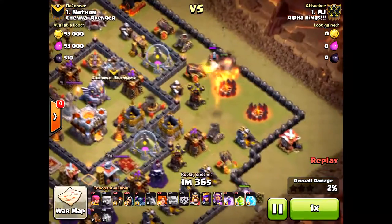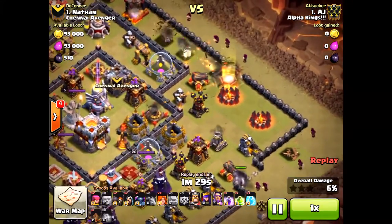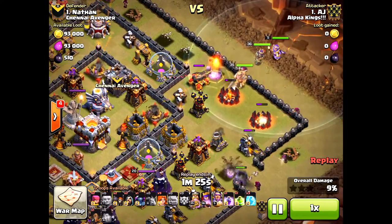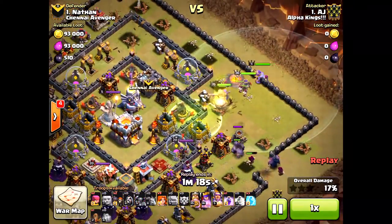The big thing about using Valkyries — you've got to make sure they're going towards the center. He's going to have a nice spread on the Golems, bringing those Wizards, clearing the path so when he drops those Valkyries and his King and Queen, things will go well. He drops the King and Queen first, creating more of that funnel for the Valkyries. The Valkyries are really the heart of this attack.